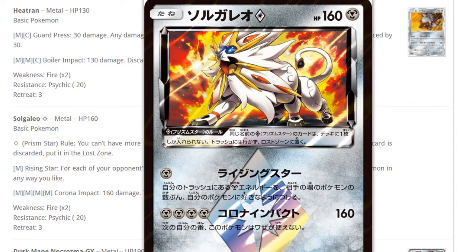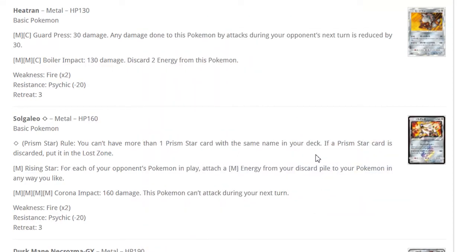Solgaleo Prism Star is probably the best of all the Prism Star cards. 160 HP, decent. Three retreat cost sucks, weak to fire sucks, resistance to Psychic is okay. You can only play one in the deck, but its attack is really cool: for each of your opponent's Pokemon in play, attach a metal energy from your discard pile to your Pokemon any way you like. Usually attaching three given the current stage of the game with Stage 2 decks requiring bench basics.